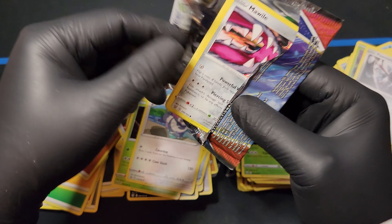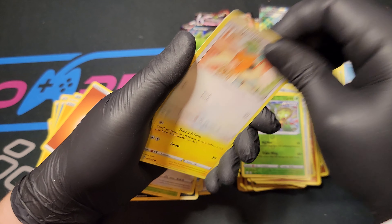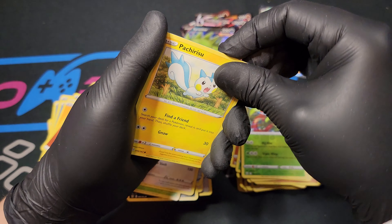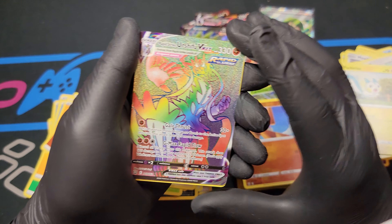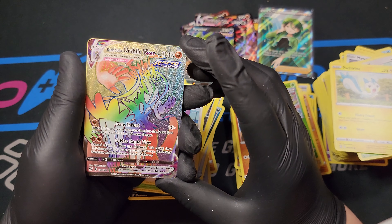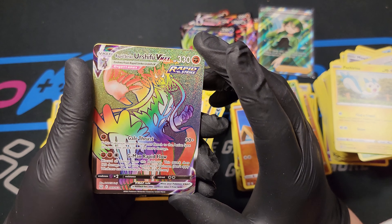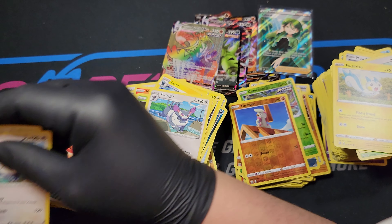And now here is the last pack with an Empyreon on the front of it - this is the last pack of this booster box. So glad you've been able to stay with me all this time. Before we see this last foil - thank you very much for sticking with me this far. Timber, last card, come on - we got something. Rainbow Rapid Strike Urshifu VMAX! I didn't expect this at the end. Now that is a nice turnaround for the very end of the video. That's amazing. Purugly, and a girder Tower of Darkness.